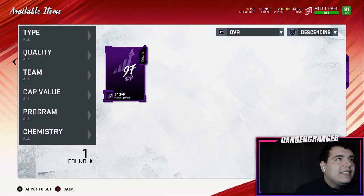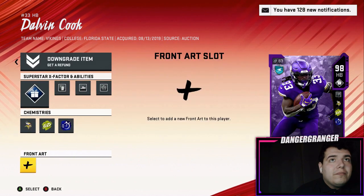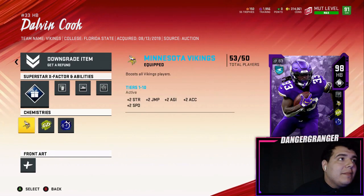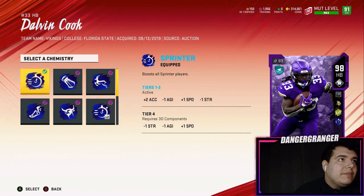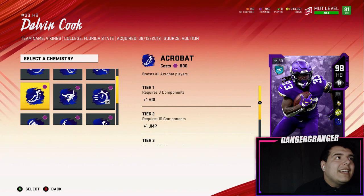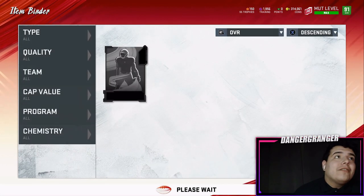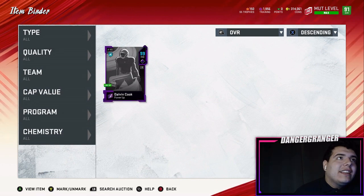It's totally worth it if you haven't done it and you want to get the card — make sure you go pick up that power-up pass. Here we go, we got the team. We can put the Times to Sprinter on him but I just do not have the training right now. Let's just look at his stats — he's a 99 overall!